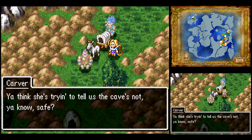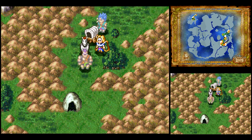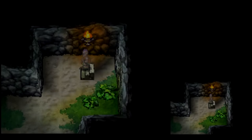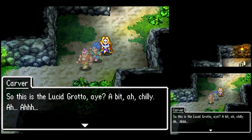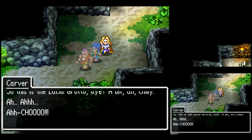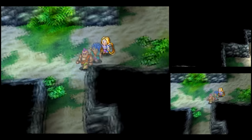Oh well. Those medicinal herbs will really come in handy here. Eventually I'd like to give Millie one of the pot lids I got and the silver tiara, because it's really good for her defense. But I can't adjust her equipment right now.